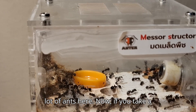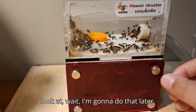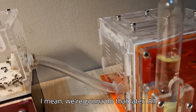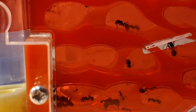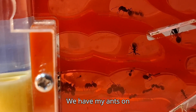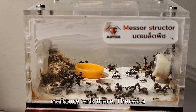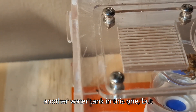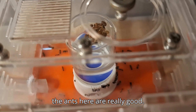There's a lot of ants here. I'm going to do that later. Here's the other parts. We have my ants — there's a moisture tank here, there's also another moisture tank there. There's a water tank in this one, but not another water tank in this one. The ants here are really good.